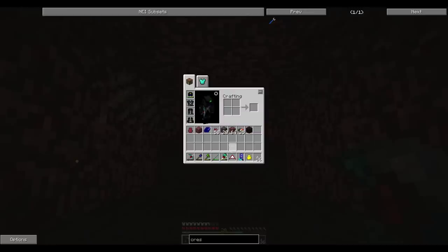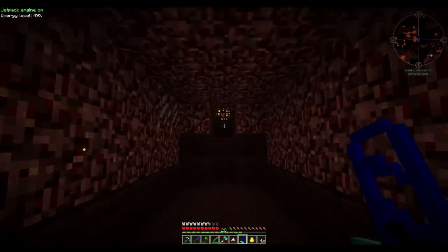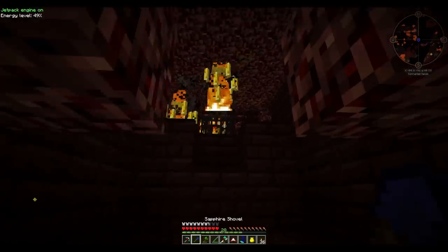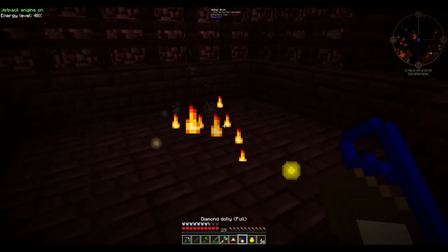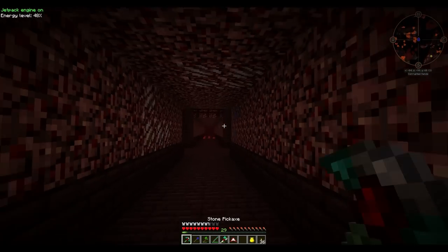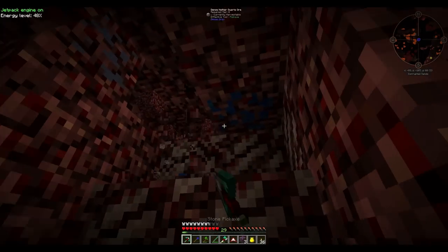Okay guys, so I've found a blaze spawner. You can actually pick these things up with this dolly that I've made. To make it, it's simply three diamonds and a dolly — a dolly is just some iron in an L-shape and a piece of wood. These things can pick up and move anything. If shift-click this, you can see we've now picked it up. It does give us fatigue, so put it in a pouch. Now we have that spawner, so that blaze spawner will be even more efficient.